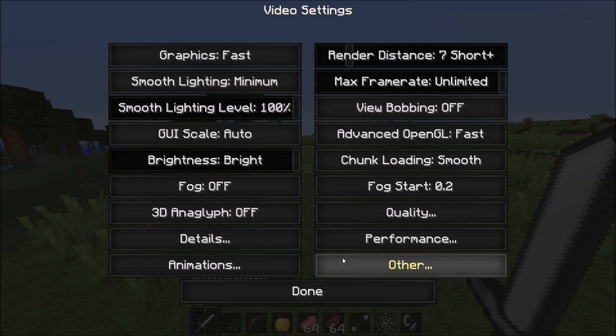Render distance — you're not going to want it on high because it really depends on your PC. I recommend 10 and under. You don't really need to see guys from ages away. Also, when it's on a shorter render distance, sometimes you can see people in chunks that are unloaded. But if you had a full render distance, you wouldn't be able to see them because they could be through a mountain or something. So it can also be a big advantage for tracking people.